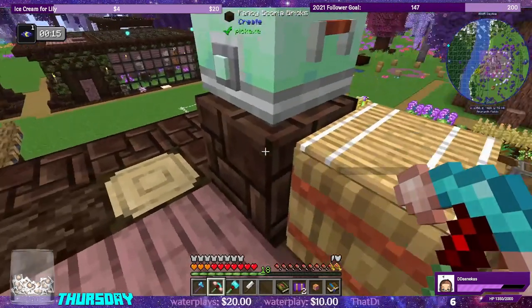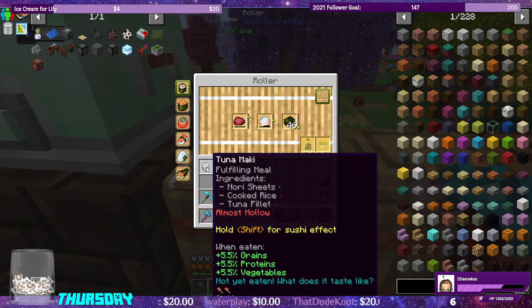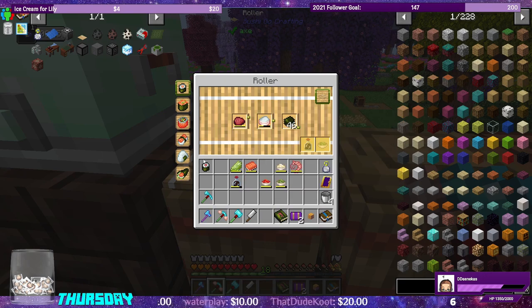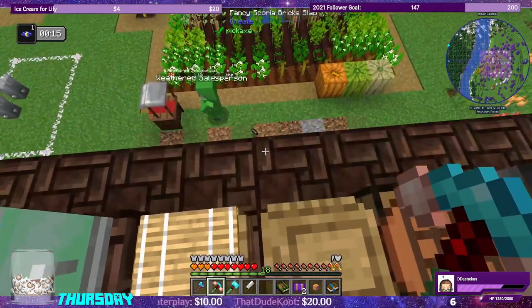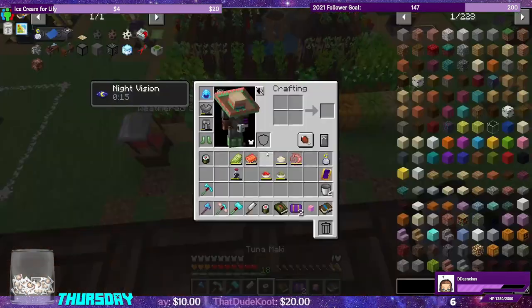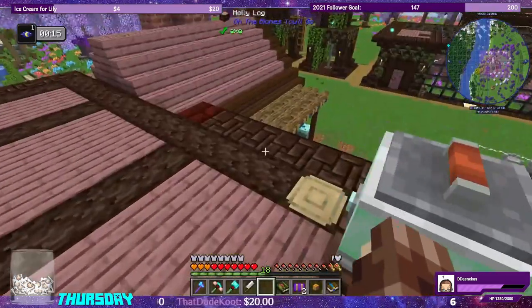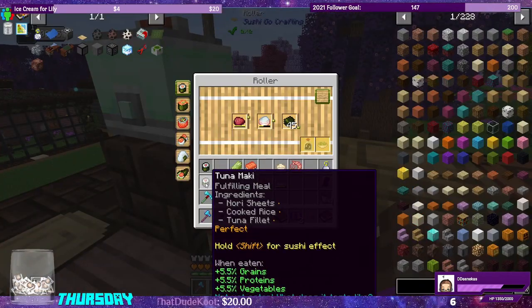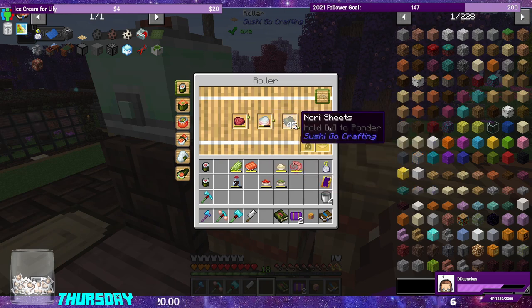Let's see if we can do the same thing with tuna — switching it out, it keeps the same amount. It's still perfect. So perfect tuna maki is also 24 grams of tuna fillet, 18 grams of cooked rice, and one nori sheet.